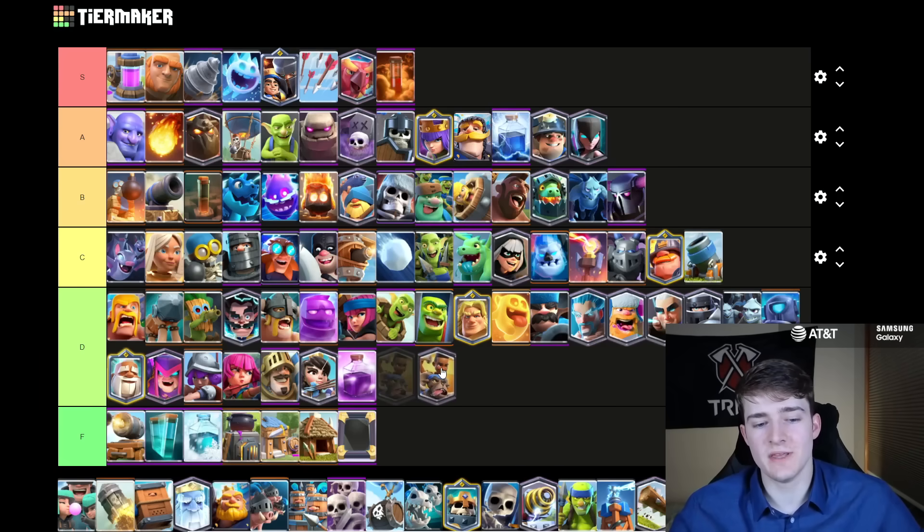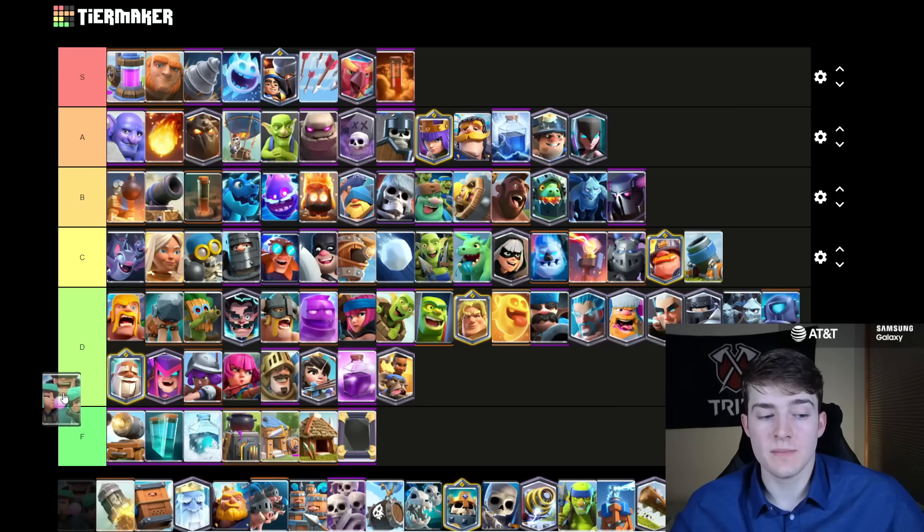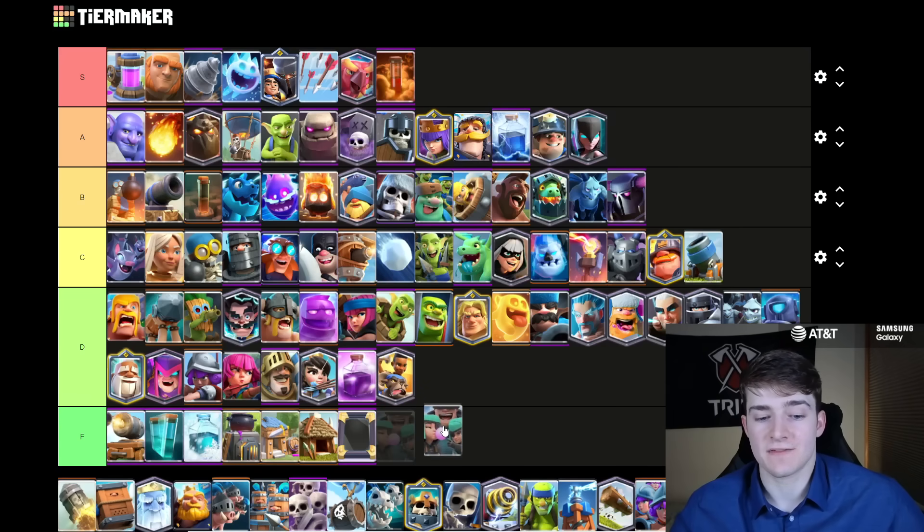The Ram Rider I'm also going to be putting into D tier — pretty much she's only played with the PEKKA, but some people using the PEKKA are using the Battle Ram over the Ram Rider, so both of these two win conditions are kind of getting split, which means neither of them is really a requirement. Believe it or not, I'm going to be putting the Rascals into F tier. I genuinely think they are very, very bad at the moment — kind of the same case as the Cannon Cart. There's literally no reason to play them; even inside of Bait decks there really isn't ever a scenario where you would want to have the Rascals. They have just really fallen off, especially now that there are all these evolutions in the game.